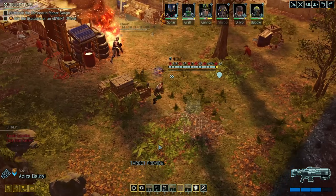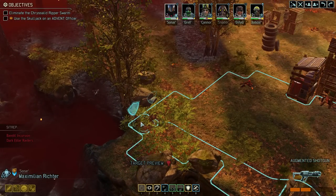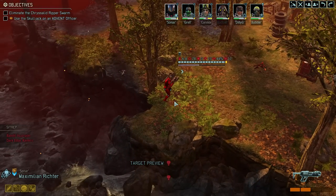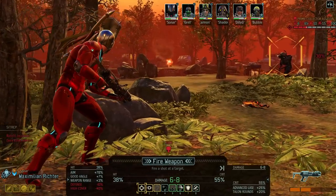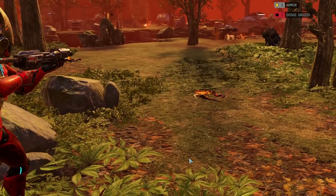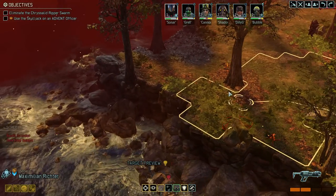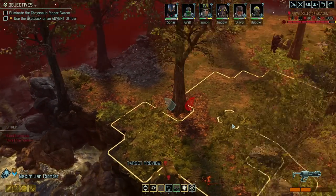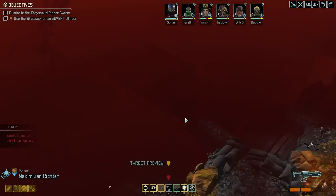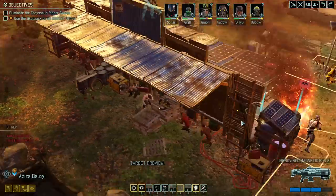We're moving a tiny bit forward with Grell. We've got teamwork as a fallback option. Sonar begins to move closer. Can't really see that guy — soften him up. That's not really softening him up. I could go to here and use teamwork in order to deal with him.